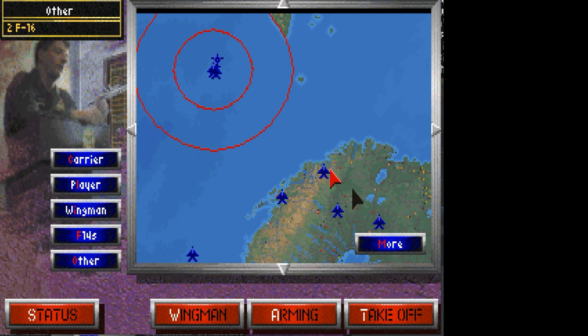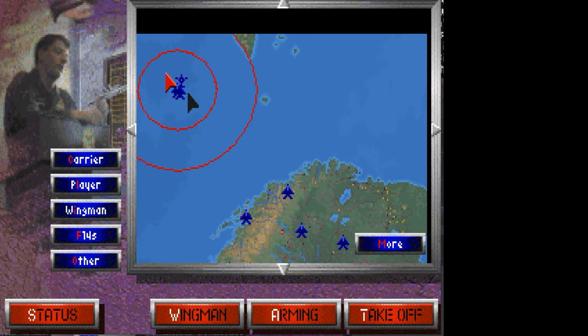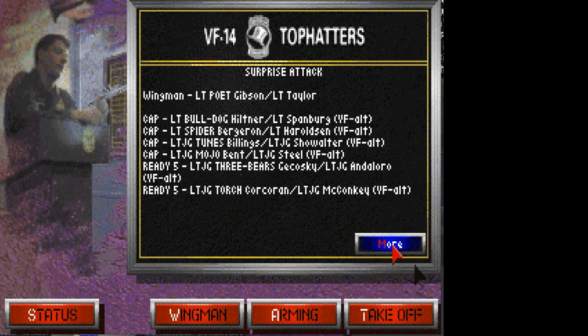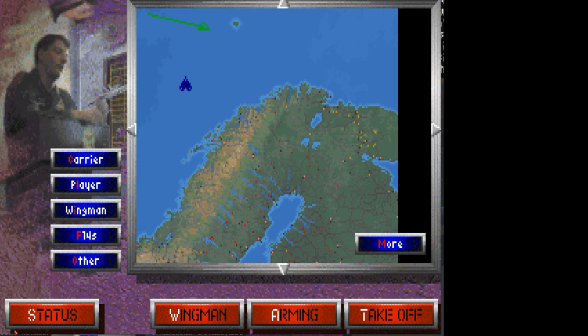There are F-16s doing strikes, Viggens doing additional air-to-ground attacks, and even some blue MiG-21s and a P-3 way out to the back there. Lots of information and planning, and all of these things can affect how you're going to fly your mission and if you're going to be successful or not. And we're not even in the cockpit yet.